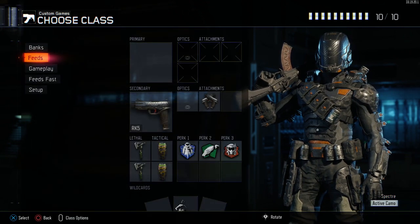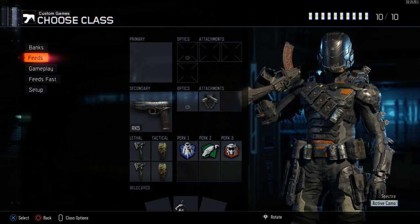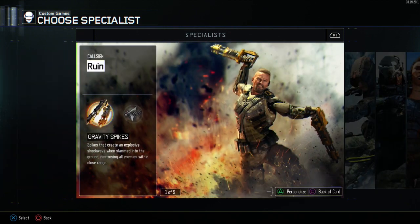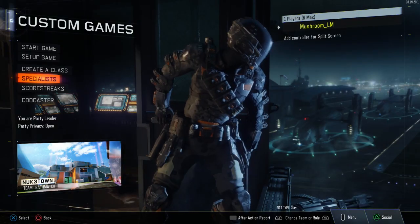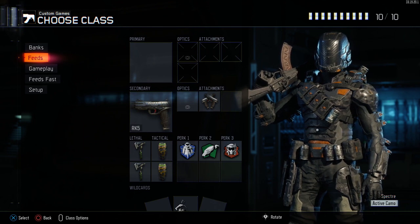Tac Mask is meant to keep you in the zone so you don't get messed up by nades. Scavenger is to replenish combat axes, and Ghost is because you don't want to be picked up if you're hiding in a spot to get a bank. Tac Mask and Scavenger are on all the classes — that's your basic go-to for knifing. For the Banks specialist, we're choosing between Active Camo to make yourself invisible, or Overdrive to get back to your spot or reach a bank spot really fast. We've already hit clips where the sprint was the factor that got us the bank.